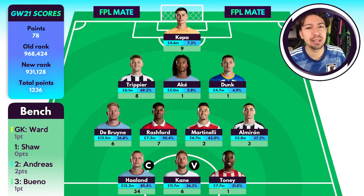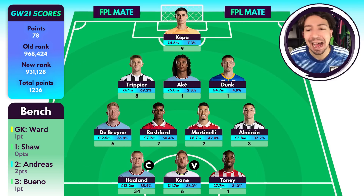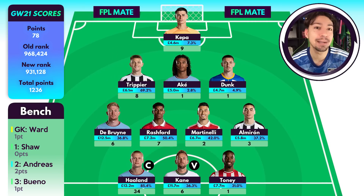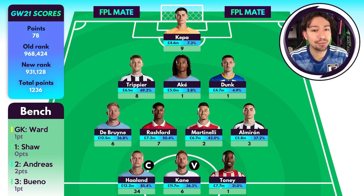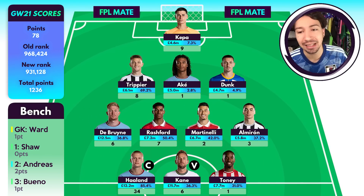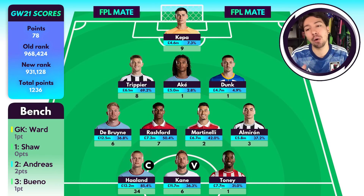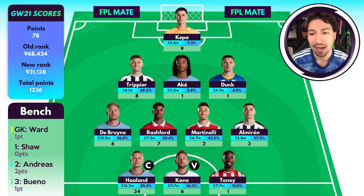We saw the likes of Bowen and Kurt Zouma, Anthony at Bournemouth, Emerson Royale at Spurs — some really low ownership random players got seemingly most of the points last game week. It was a little bit of a difficult one, but still we survived it with a green arrow. We have a team that is reasonably well set up for the next game week because I did roll my transfer in Game Week 21 as well, so that is going to be an important factor.